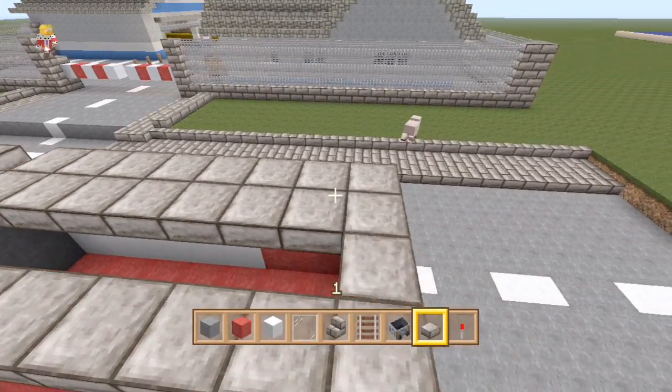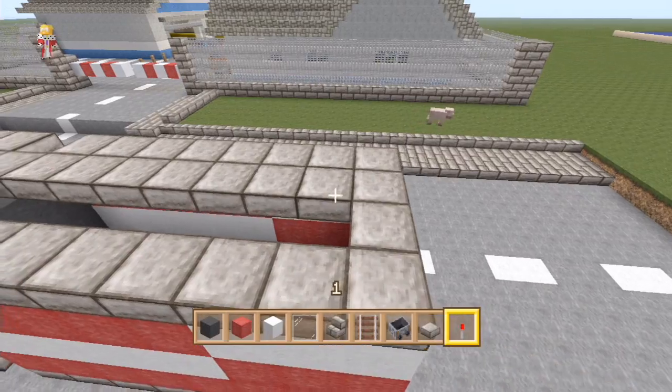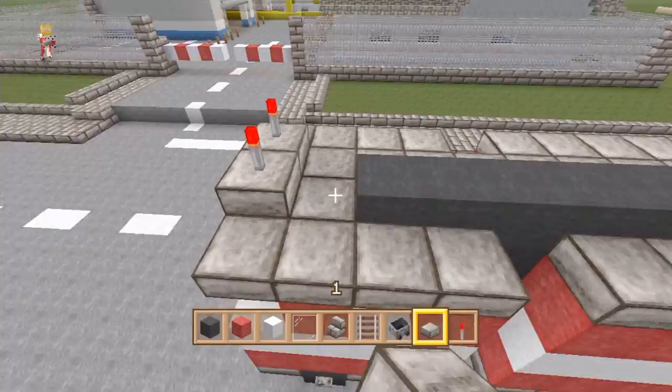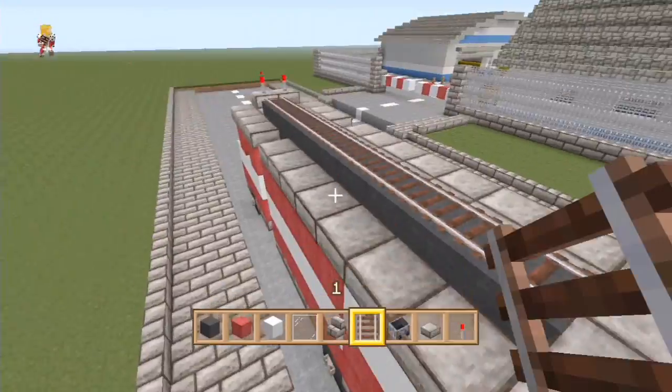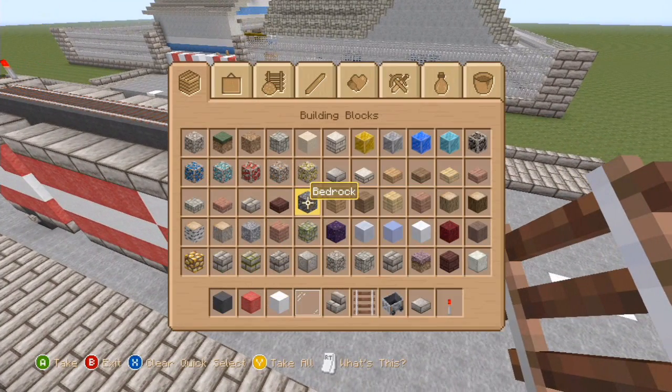Now we're going to put the roof on. Again, leave a blank gap for the ladder on the top — we're going to use rail for that. Get the black wool back, fill this one in, and put a rail along here and it looks like the ladder they have on top at the back.